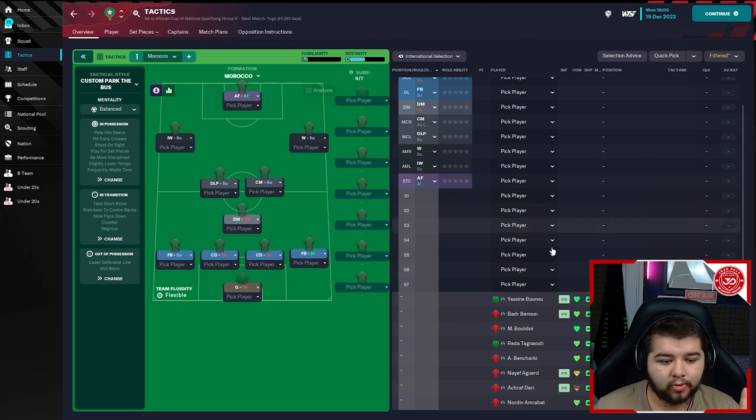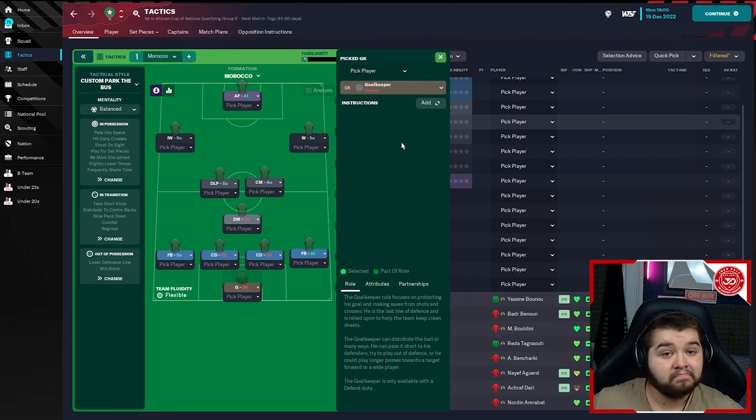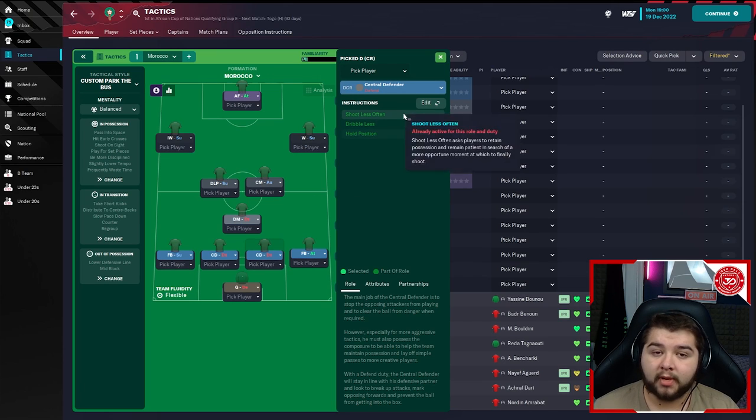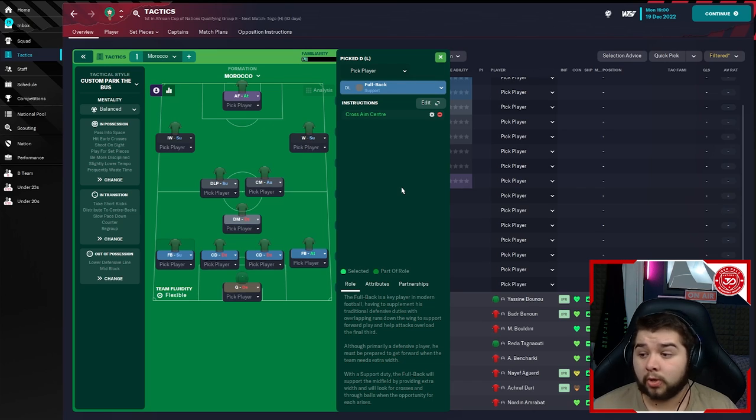Let's go into the player roles. The goalkeeper is on Defend with no additional instructions — a basic keeper, not a sweeper keeper. The right back — this is Hakimi's role — is an Attacking Fullback: take more risks, aim crosses at the centre, dribble more, run wide with the ball, cross more often, get further forward. If your better attacking fullback is on the left, simply swap it. The two central defenders are on Defend: shoot less often, dribble less, hold position. The left back is a Fullback on Support, not told to get further forward, and aims crosses at the centre.